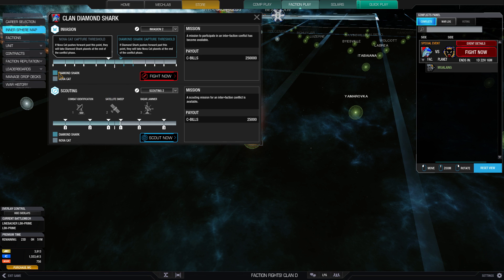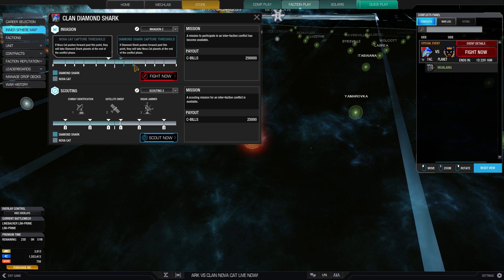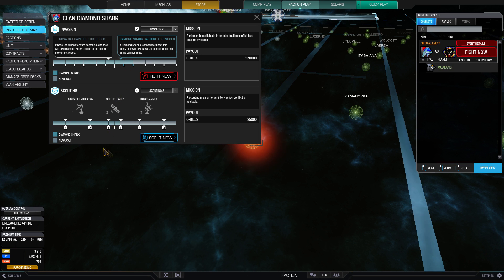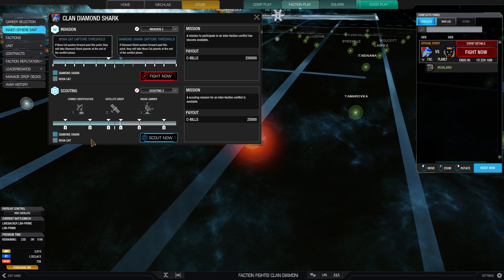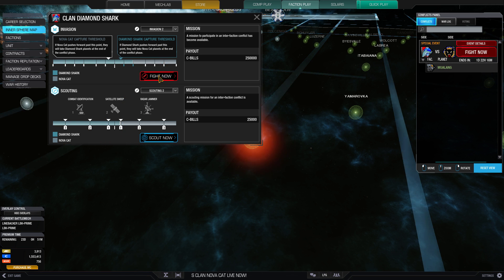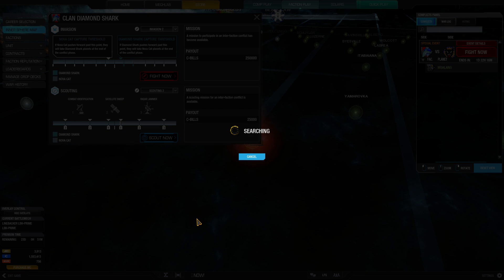On the galaxy map it looks like Diamond Shark has captured a little bit here. Also, I think you can get your victory objective out of scouting, which would probably be an easy way to get victories. But for now we're going to do an invasion match, start searching, and I'll get back to you guys once we're in the drop zone.